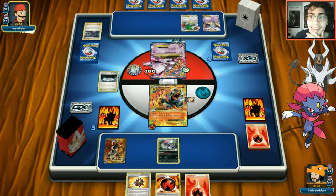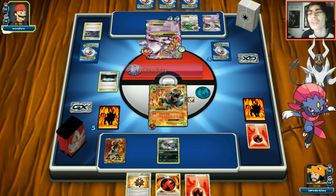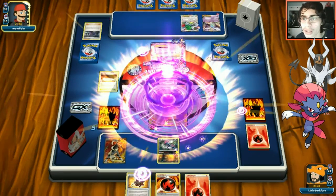Another Mewtwo EX comes down - it's getting rough. But next turn we can double Burning Energy on Houndoom and attack with no drawback. Opponent attaches fairy energy to Mewtwo. We calculate - Psychic Infinity with two energy and bench size shouldn't knock us out. We survive the hit with 165 HP on Mega Houndoom.